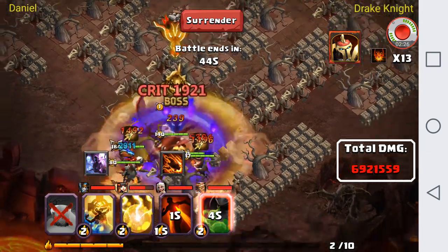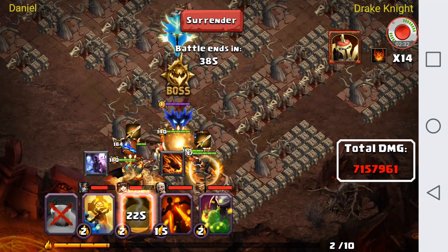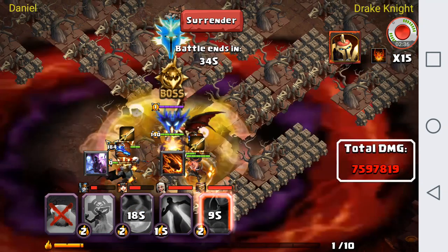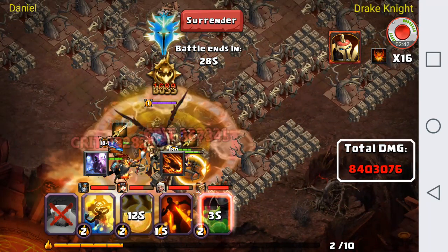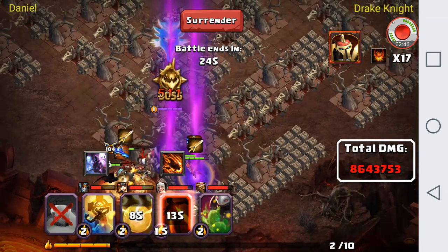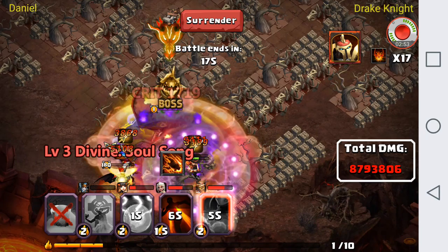I'm not going to activate Arcane Caster again, but I am going to activate Enchantress since we're in the damage phase. We are getting low on health so I'm going to activate this to see if we can recover a little HP. I probably shouldn't have activated that just yet — I'm going to get some more heals and see if we can get Enchantress back.